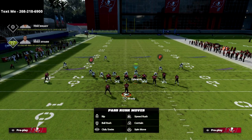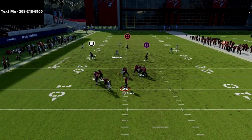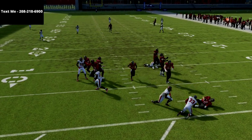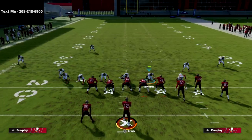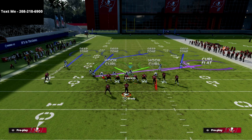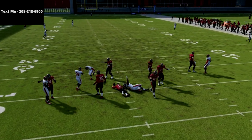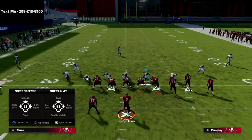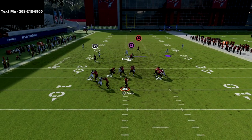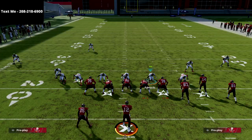The best thing they can do to pick up the blitz is block both their tight end and their running back — max protect. Let me show you an adjustment: we're going to add QB contain. Do everything we just did but add the QB contain. When that contain can get around the edge — you may need to baseline to get it a little wider — you almost always get instant pressure even against max protect.